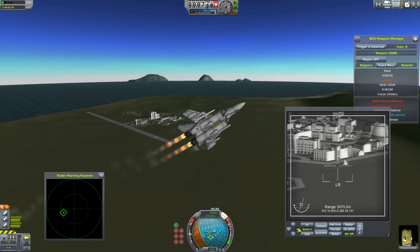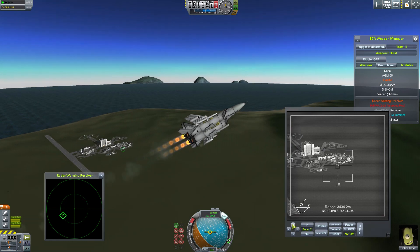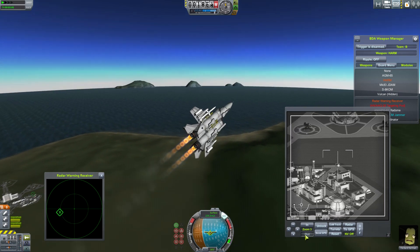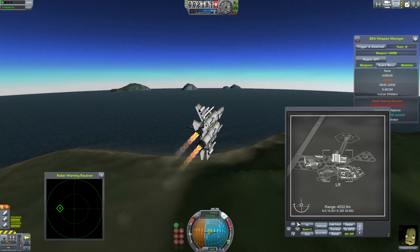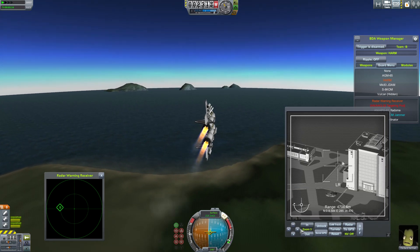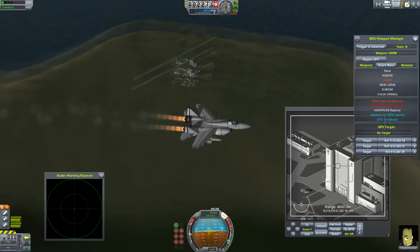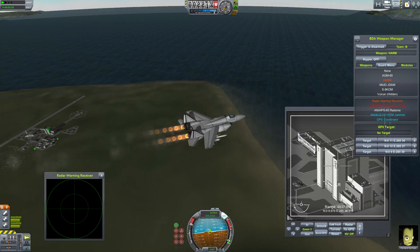Might as well set a GPS point here while I'm at it. Let's mark this guy, and mark the detector. Now I've got these three targets here. I'm just going to try to get them all in one pass with the three JDAMs.